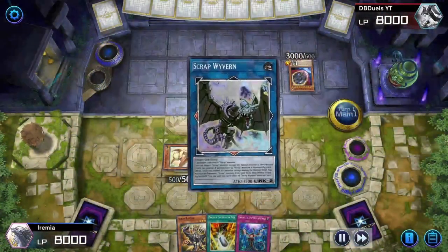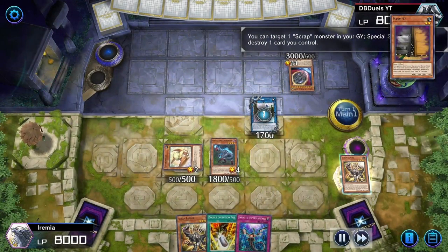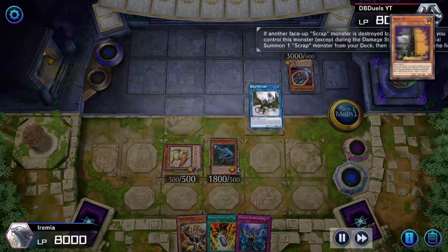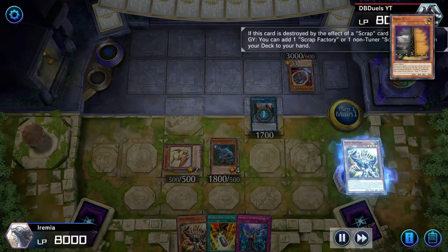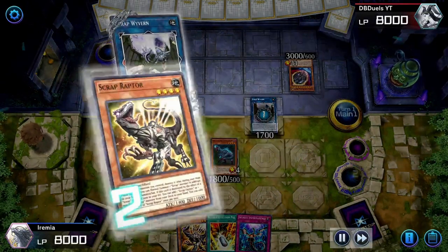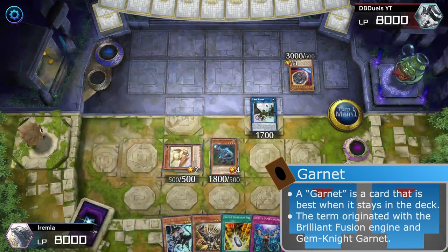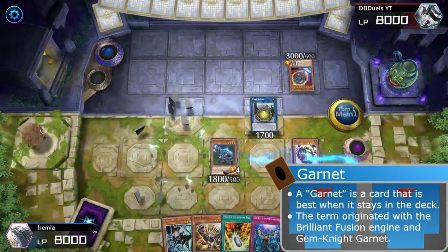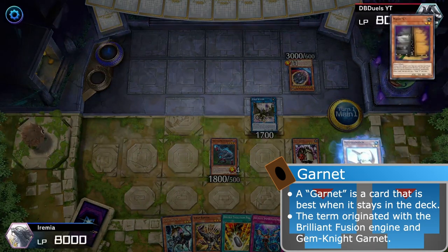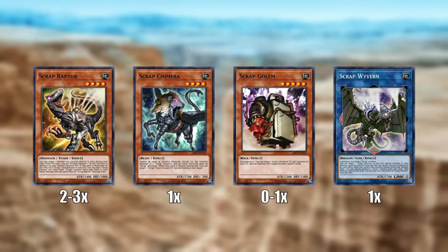Scrap Golem is usually what you'll summon off of Scrap Wyvern. He's just a level five that lets you re-summon your Scrap Raptor and continue with your dinosaur shenanigans. Now Scrap Golem is kind of a garnet because you can't really do a whole lot with him if he's in your hand. So if you choose not to play him, you can just summon a second copy of Scrap Raptor from your deck and the combos generally work out to be pretty similar.